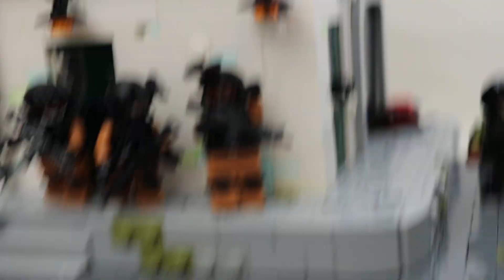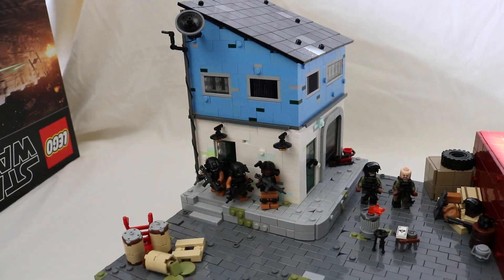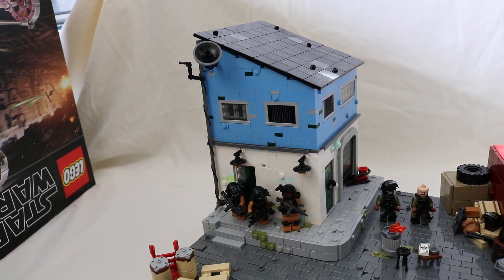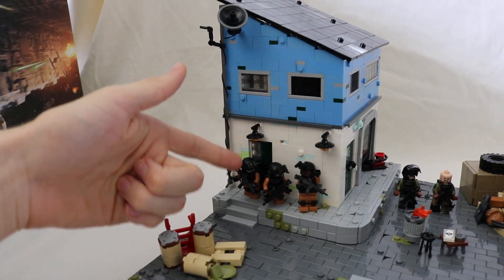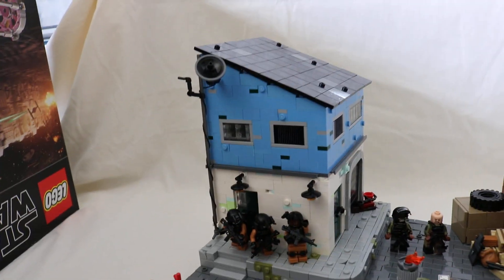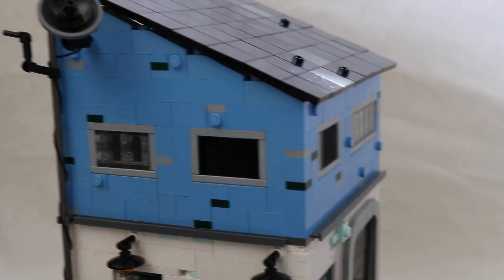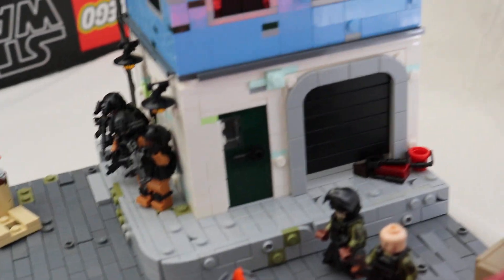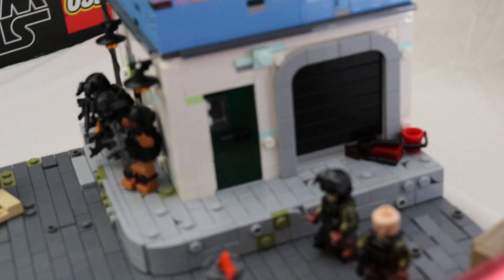Then we're moving on to this building right over here. This is some sort of manifest office, something along those lines. In my mind, this door would lead straight up some stairs to maybe a small bedroom or living area where those rooms would be utilized. And then on this side, you'd have a little carport where you could pull a car in or store other shipping container items.